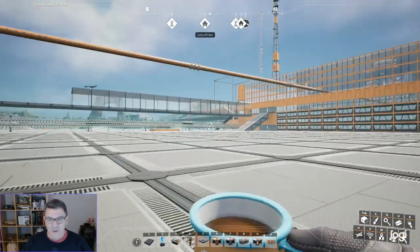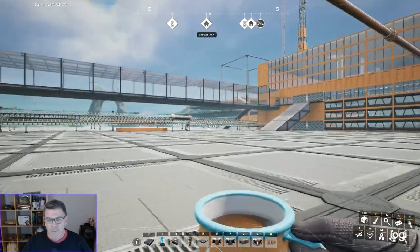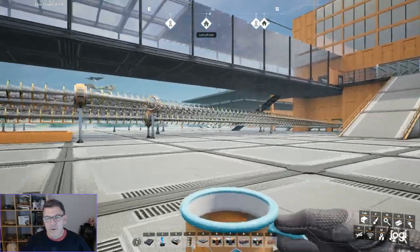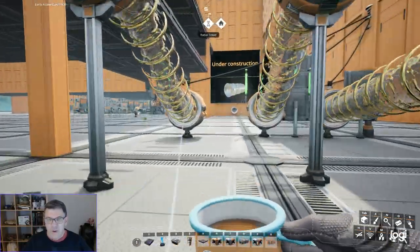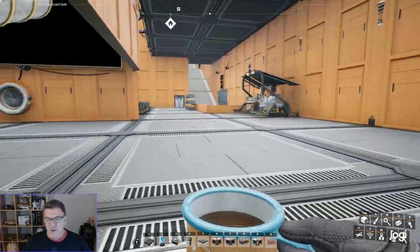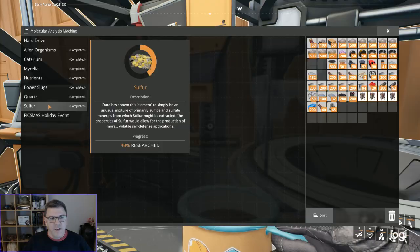We're going to go over and take a look at the MAM. So there are three places where you can learn new things here. We just finished the Space Elevator. The second is the MAM, and the only thing I didn't finish in the MAM was the Fixmas event. Everything else is completed.